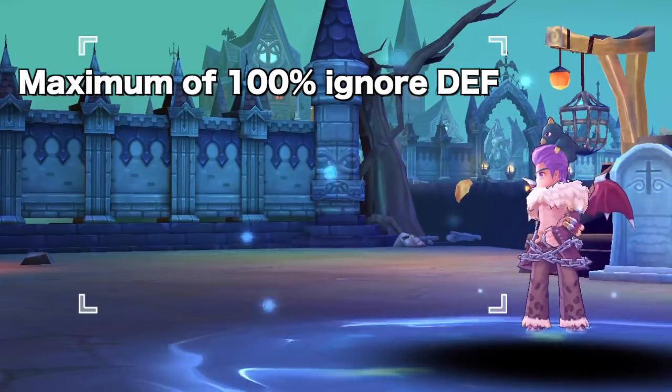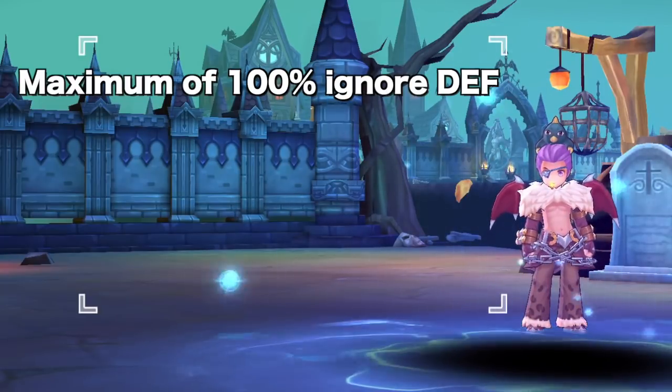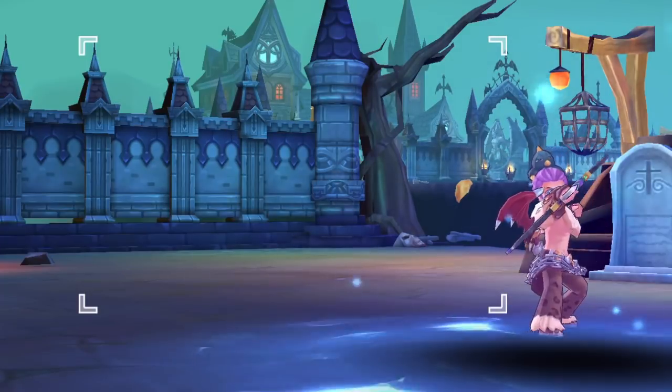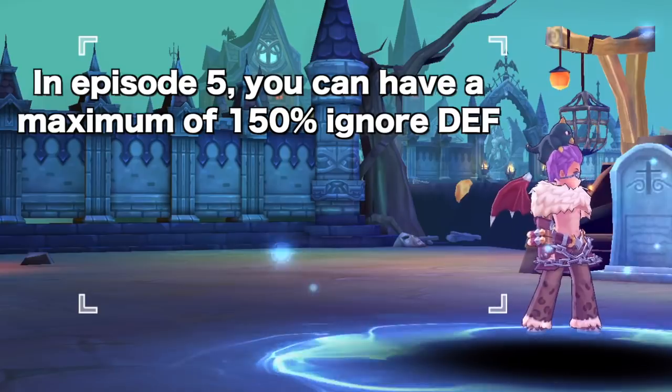You only need a maximum of 100% Ignore Defense stat, as anything in excess will not be useful. As such, you need to take into consideration your Ignore Defense from other sources such as runes, prayer blessings, and food when building your equipment set. However, in Episode 5, enemies will have a Defense Percent stat which can offset your Ignore Defense. Thus, the maximum Ignore Defense that you can aim for in future episodes is 150%.